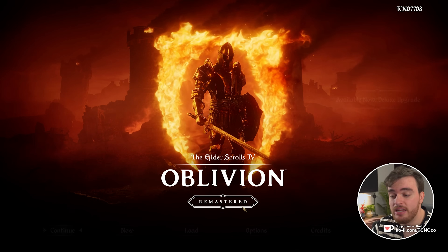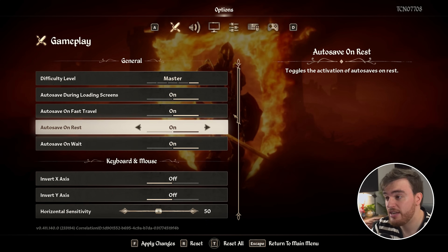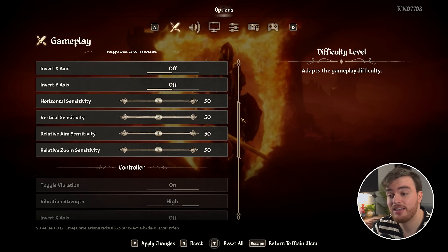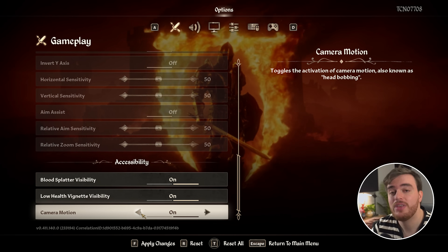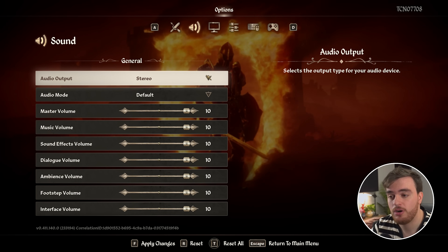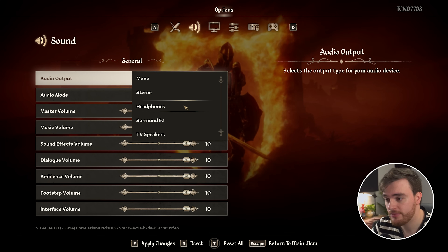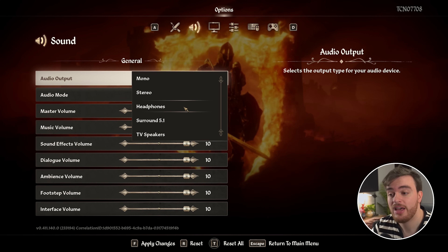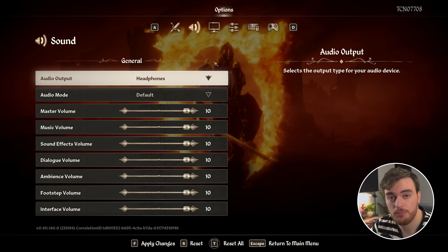Once you get in-game, you can either load into your save or change the options from the main menu. There's nothing really we need to worry about on the gameplay tab, except at the very bottom — camera motion — you can turn off head-bobbing if you get motion sick. On the audio tab, make sure your audio output mode matches your actual physical device. If you're using headphones, choose headphones. Nothing here should affect your performance.